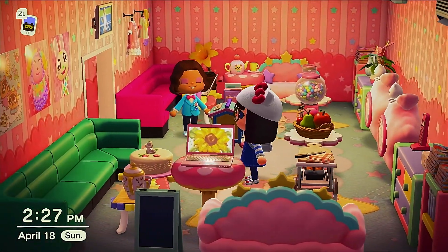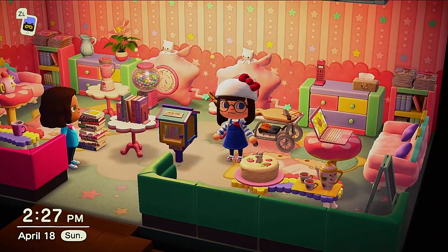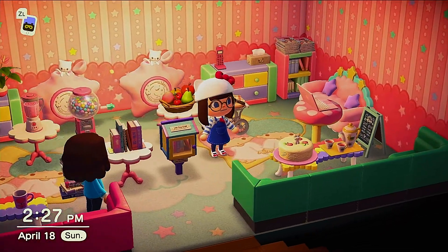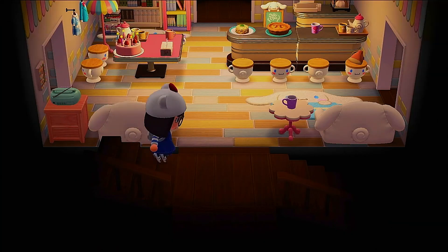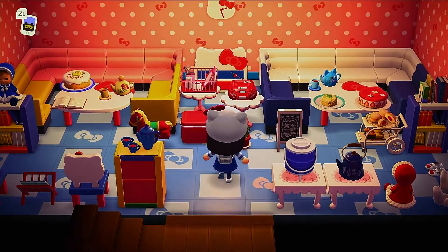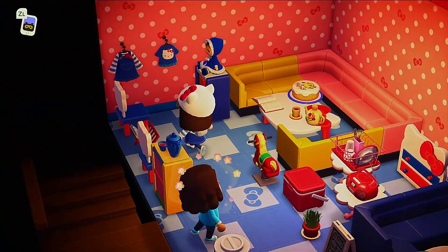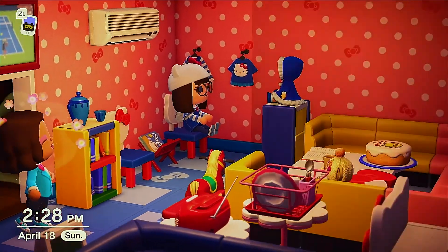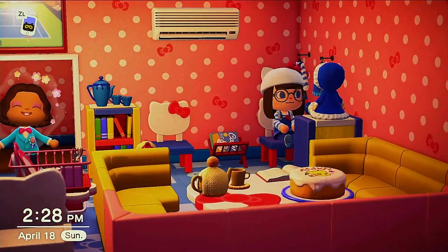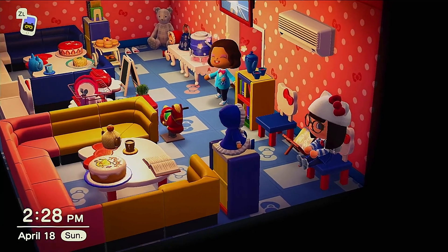I wanted to add a TV and some music in all of the rooms so that it's not too quiet. After all, these rooms are really just here for decoration. So now we go to the last room in my Sanrio Cafe and Bookshop. Because of Hello Kitty's colors, I wanted it to feel more like a playground — a playroom of sorts. I really wanted to stick to the colors of the Sanrio items and furniture that came with each amiibo villager.